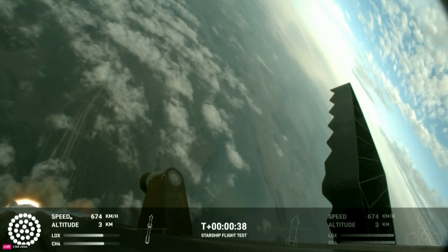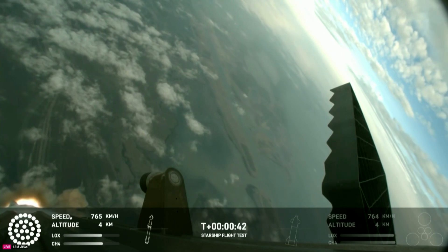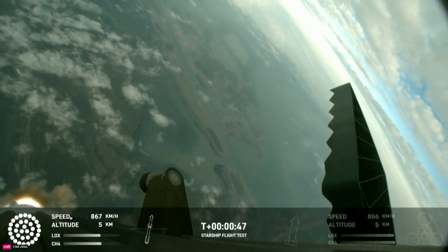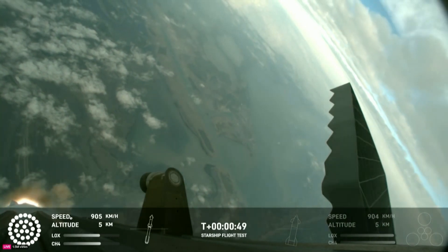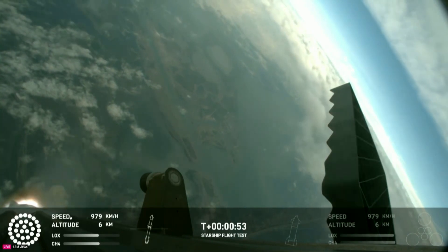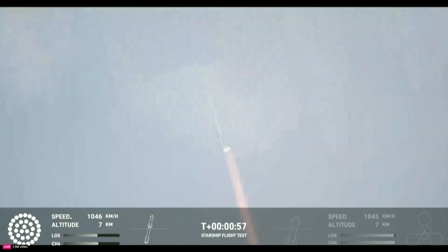30 seconds into flight, we are feeling the rumble. We are seeing 33 out of 33 Raptor engines ignited on the Super Heavy booster. Booster and ship avionics, power and telemetry nominal. Acquisition of signal, Corpus Christi. Continuing to get good call outs, our trajectory looking nominal, systems looking nominal. Just amazing to see all 33 lit up once again.